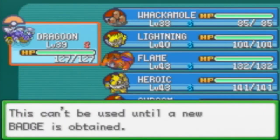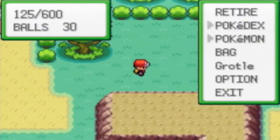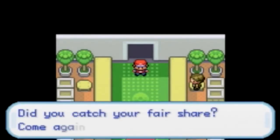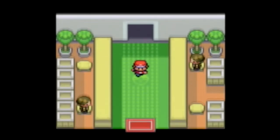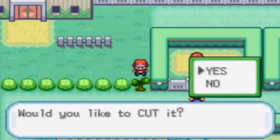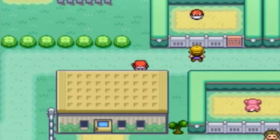So yeah, a badge is required to use Surf outside of battle — we'll need the Fuschia City gym badge for that. That's all I wanted to show for the Safari Zone. It's almost 10 minutes of content. I think we're ready to move on, but I want to stop and sell some items first.